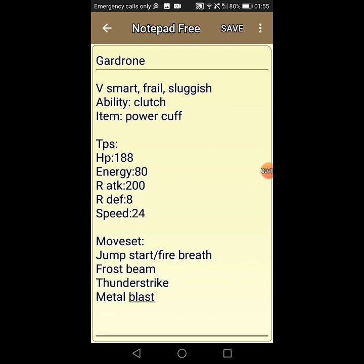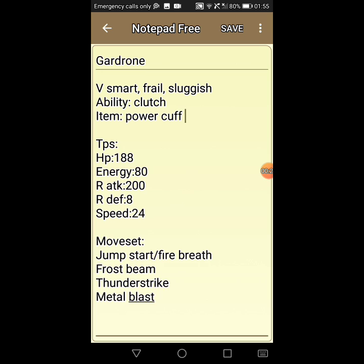For the nature, you want very smart with frills and sluggish for the ability, as it helps when chasing clutch situations. The item is optional — you guys can run power cuff or ice essence.